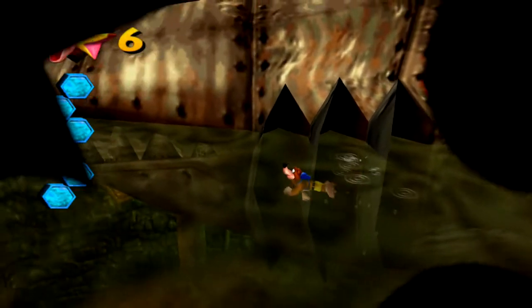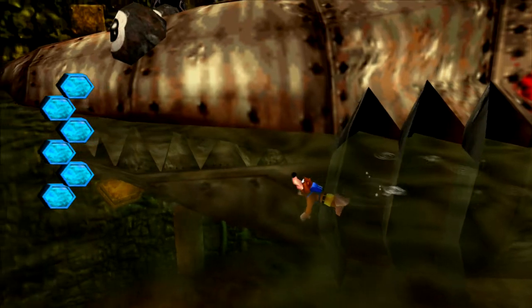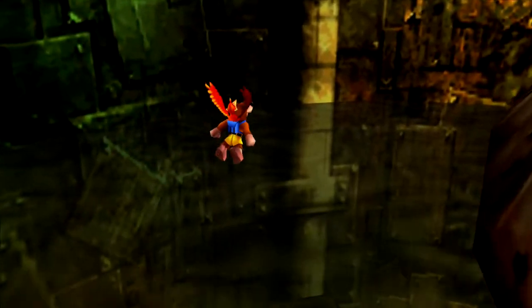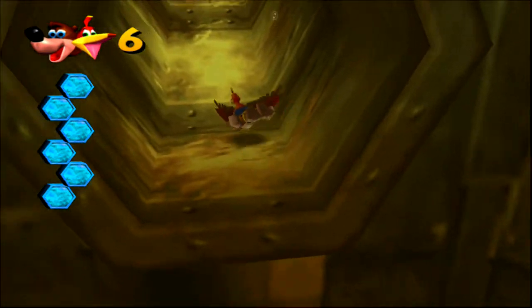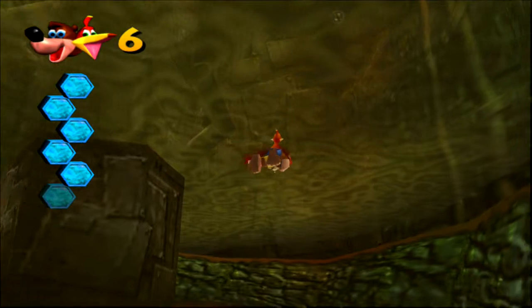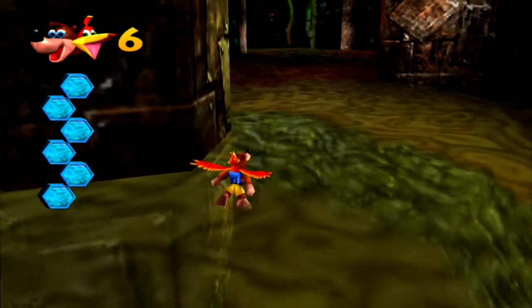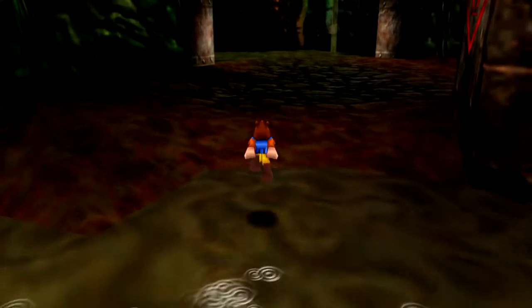I don't think I've actually shown it before, but the pause screen shows you all the different collectibles — how many Jinjos you've got, eggs, all the different items, Mumbo tokens, Jiggies, and notes. And it's got great music too. So if those of you who are listening to the Banjo-Kazooie soundtrack feel inspired to do so — one, thank you; two, excellent job, great choice; and three, be sure to listen to that pause screen music. I feel like pause screen music is often overlooked but can really put in a lot of work. If you guys think of some good ones, let me know.